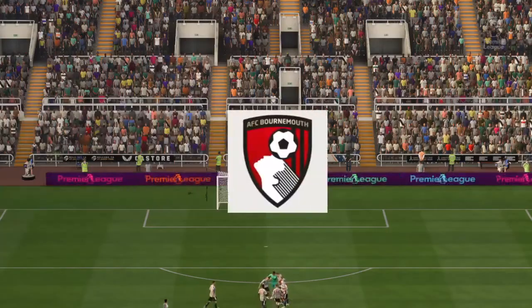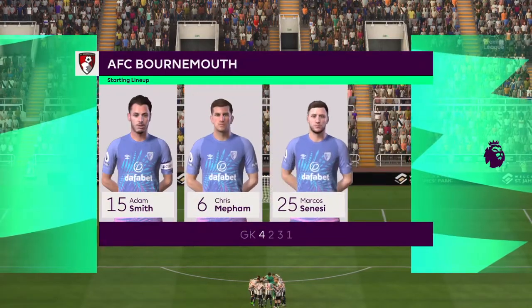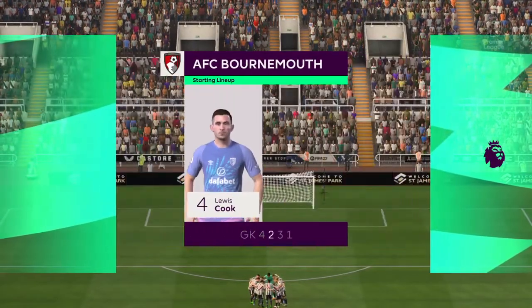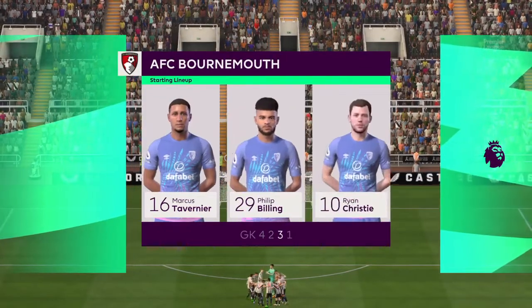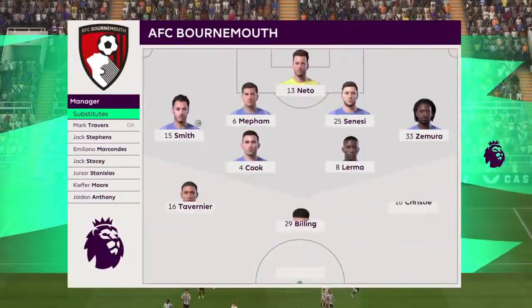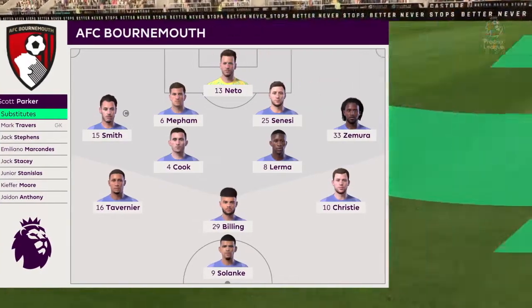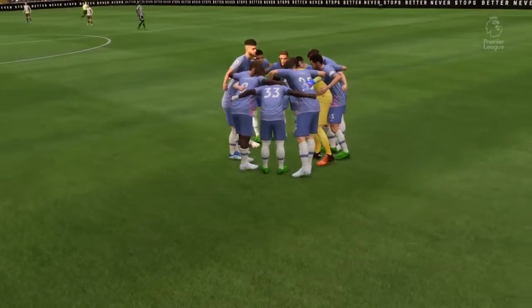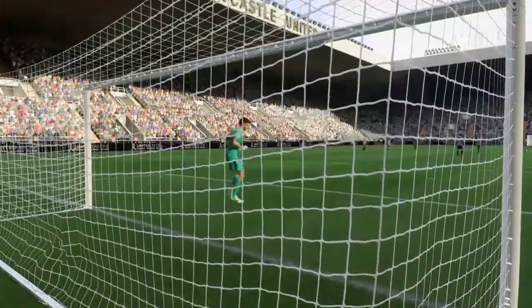And the starting XI for Bournemouth. In this shape, their two holding midfield players will be key today. If they can get on the ball and dictate the play, protect the two centre-backs, it will then allow the attacking players to show their creative quality. Number five, Fabian Scarra. Number 33, Darren Byrne. Number 13, Matt Target.